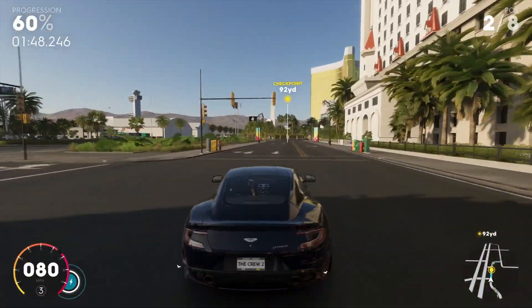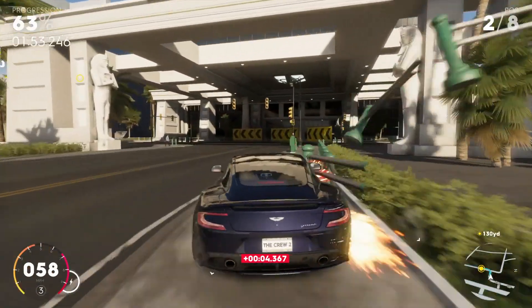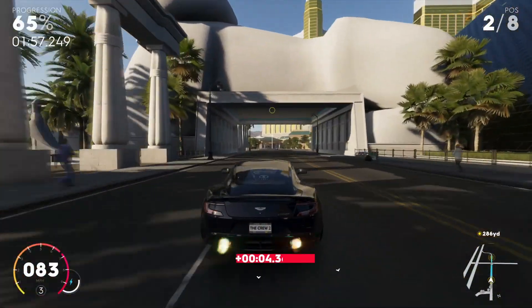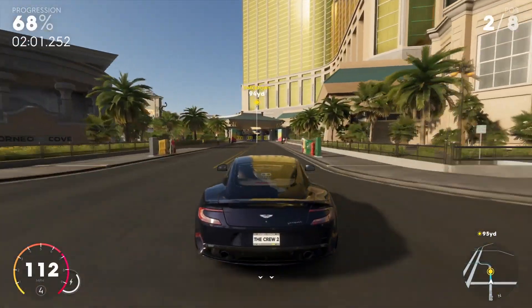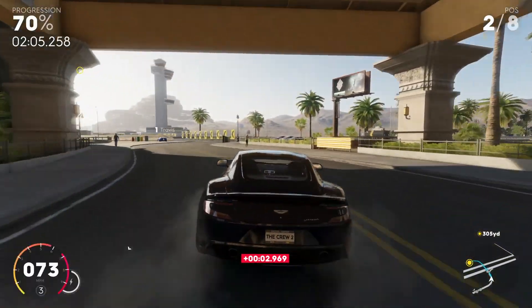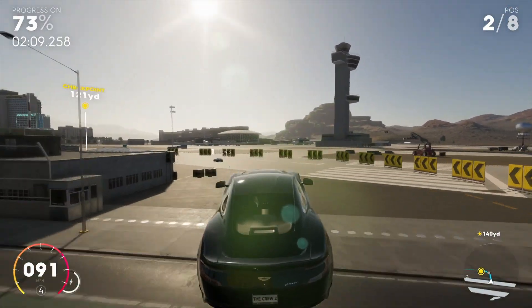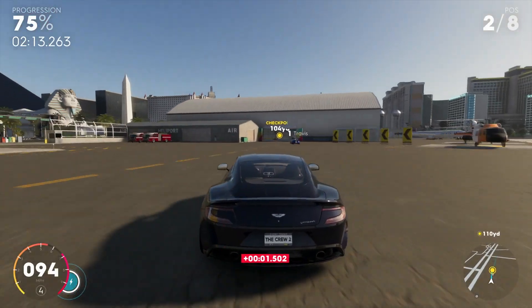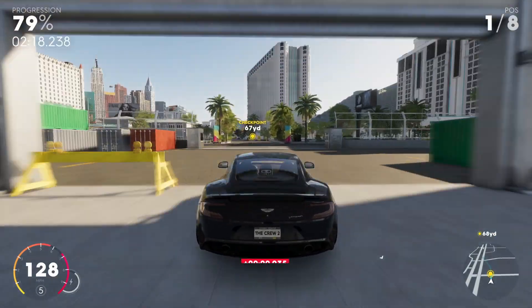I like driving around and looking for ramps to just launch off of and do different stunts. If you ever want to switch your car or customize your character you can always head over to your home, and as you continue to level your character you will unlock more homes. I currently have two homes — one in South Florida and one in Los Angeles. In these homes you can actually look at all your favorite vehicles and get a close-up look.